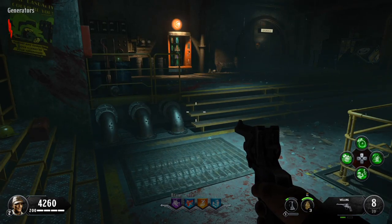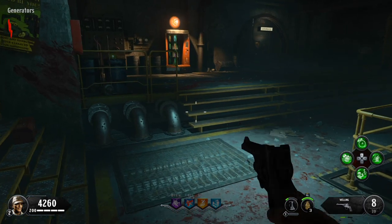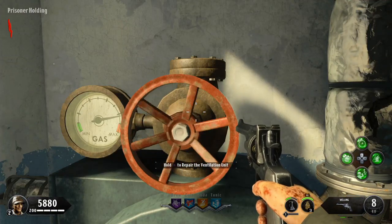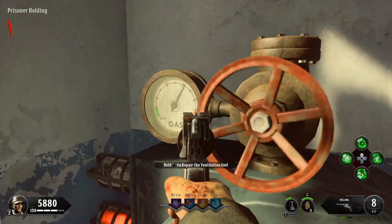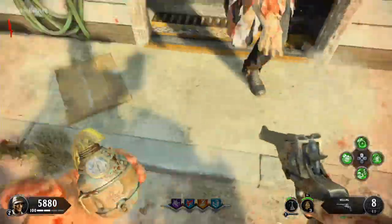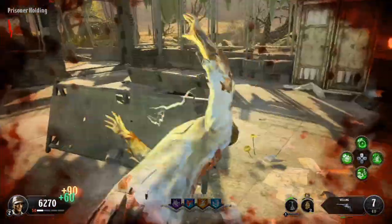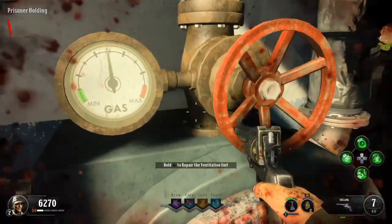Once the lockdown is completed, go back up to the spawn area where the houses are and search the houses for four ventilation units that have gas in them. The quickest way to find them is to look around the top of the houses for the ones with gas coming off of them — those are the four vent fans you want to repair.